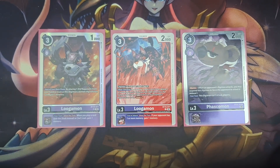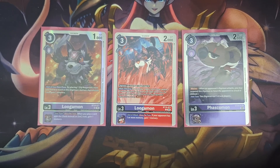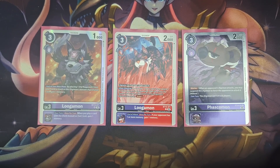Then we have Phascomon. I know some people are saying, why not Ukamon? Well, at the time of recording, we just received the new ban restriction list. The thing about Phascomon that I love is that it is really just a Blocker — that's literally it. But it's a Blocker that has so much utility in the deck because cards can pick up Phascomon with ease. Phascomon doesn't really have to do much except block things and then move on its merry way. That is it for my rookies — my level threes.